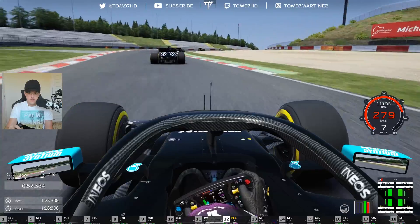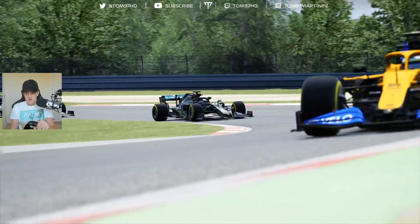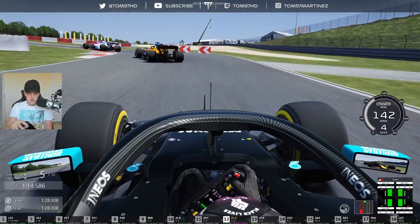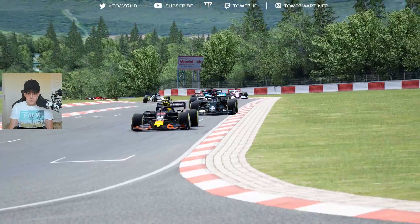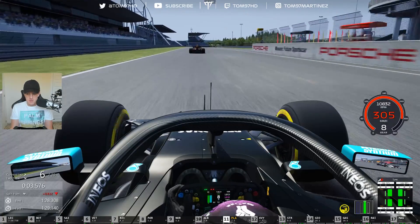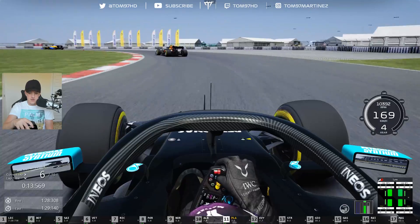Fourth gear, short shift, power down — keep it flat through here for the momentum up the hill. Down the inside of Kofiat — nice, clean move. Can we get the Red Bull as well? Albon's had a poor exit. Here we go down the inside of Albon — oh, nearly! I had to hold my breath. I don't know how I caught that — the cars are pretty unsavable on Assetto Corsa in those kinds of incidents. He's looking in my right mirror for a move into turn one but he won't get through.